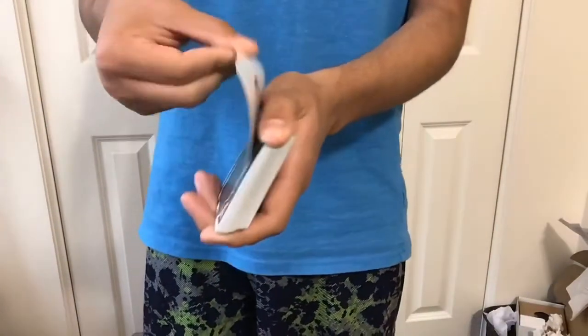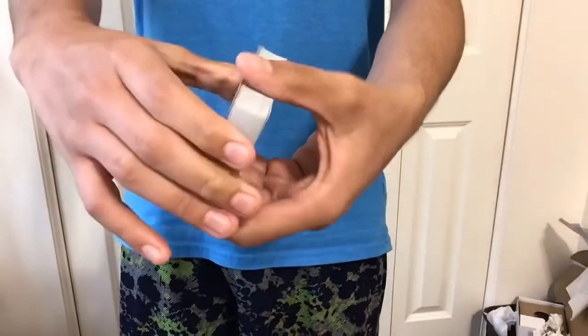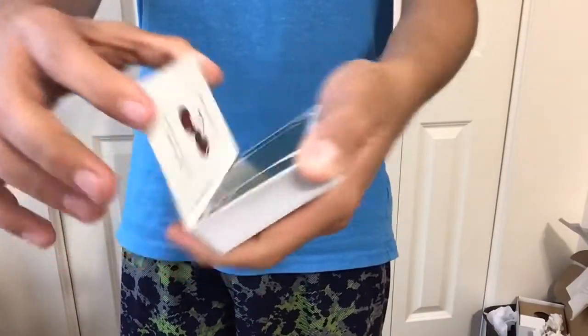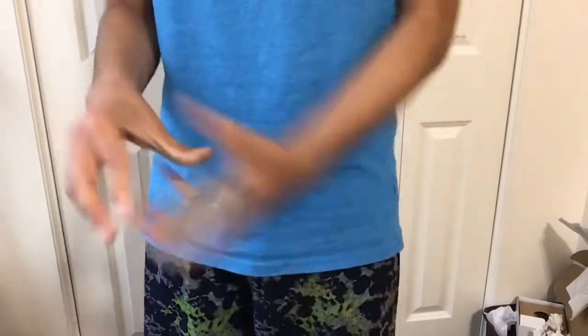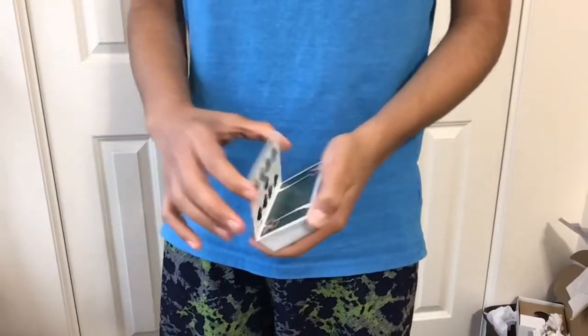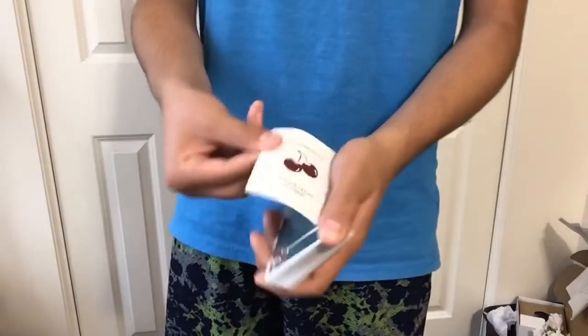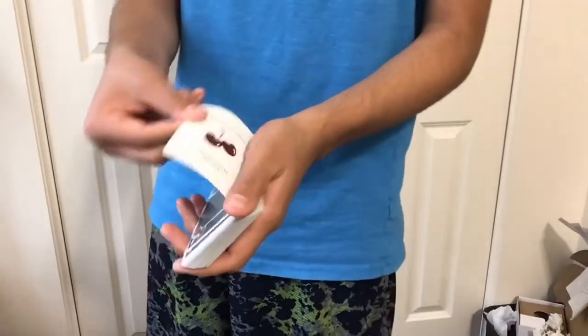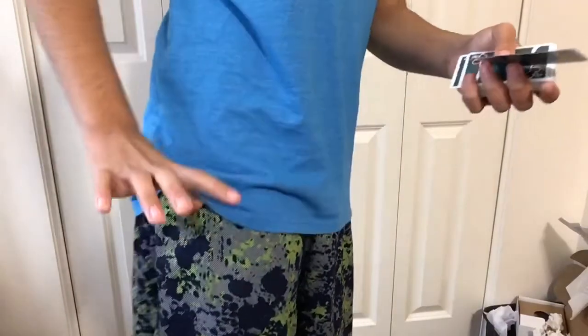The hardest part of the trick is the paintbrush change — just release like that. One more time: show, release. Now here we go — you're going to show them: 'All right guys, little trade secret — if you do this with your cards you can actually make the ink come off.' Then say: 'Wait, nothing in my hands — I'm going to go in my pocket and the joker is actually right here the whole time.'